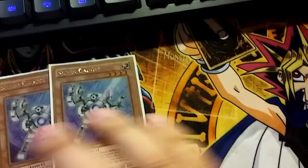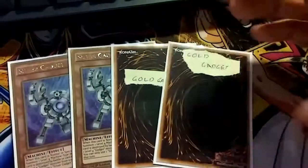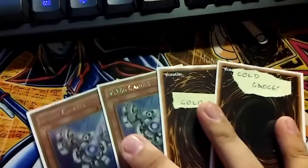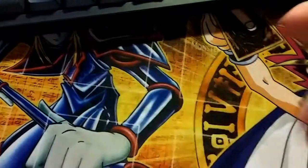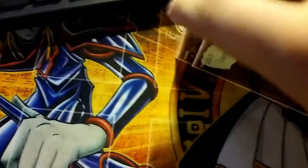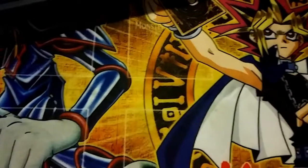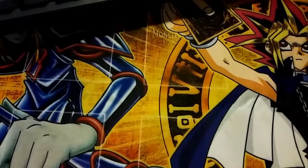I'm going to play two Silvers and two Gold Gadgets. I've been playing it like this at locals for a month and a half — nobody has Gold Gadgets, which is really upsetting. These are going to be your kind of extenders. You summon this, you summon one of the pieces, and go into a Proxy Dragon or a Bujinki Tsukiyomi, which is actually a play that I don't really use very often anymore, surprisingly.